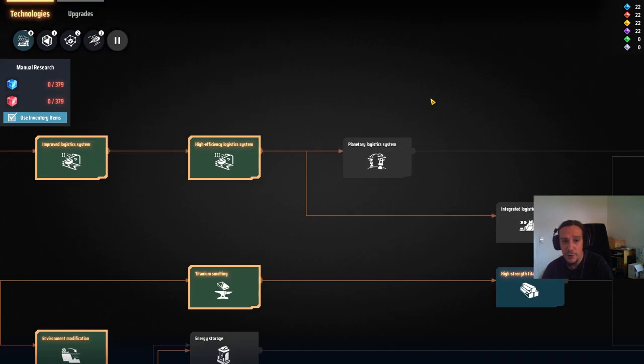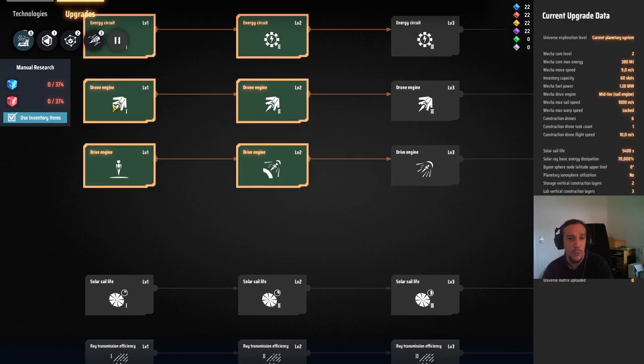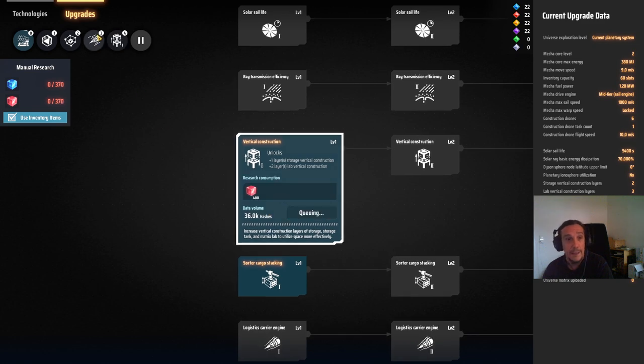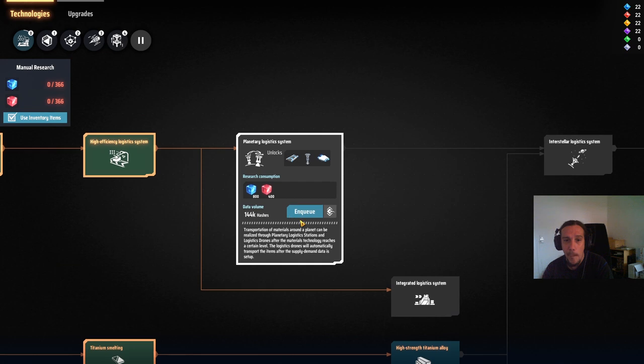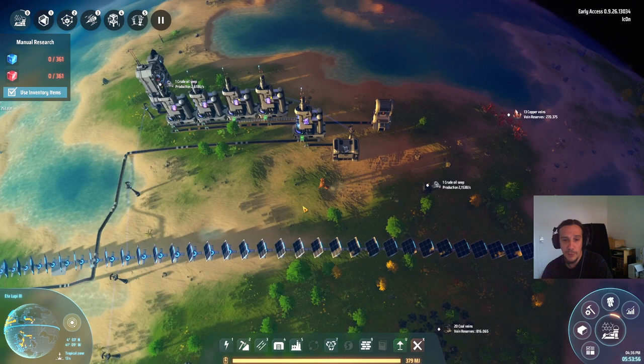Let's set up the thruster technology. Vertical construction level 1 needs to be researched for that first — I certainly hadn't done that. Now we can enqueue that. So these will be the things running in the background for this episode.